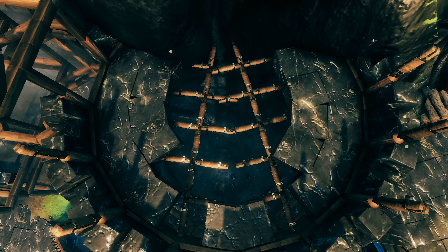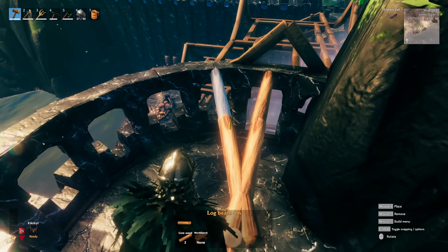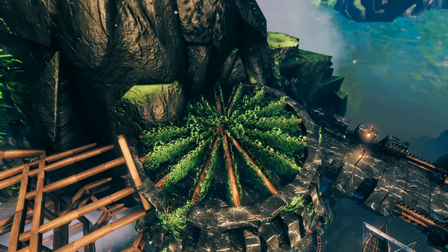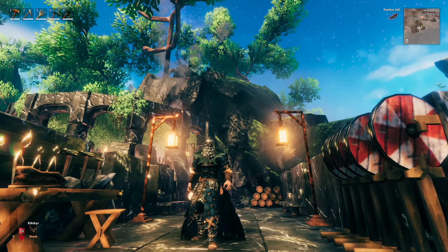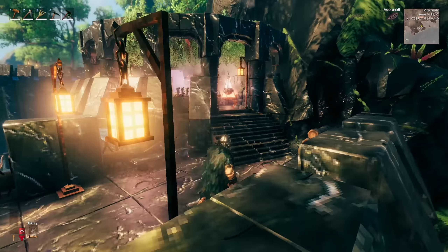I wanted to seal it all off on the roof, so I added in some iron beams to support that roof. Then I finished up the top floor by adding in some black marble arches and some wood details, which I could later add vines to — making it feel really cozy and like a cool outdoor space. That is it for the workshop build.